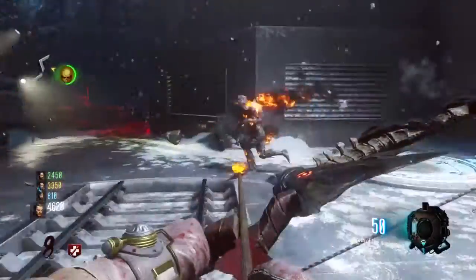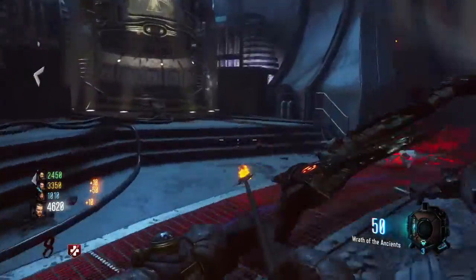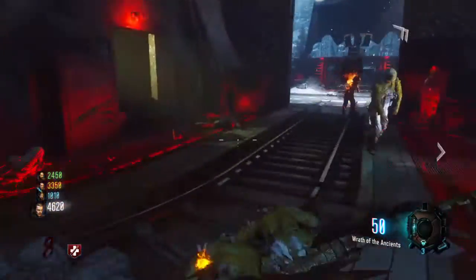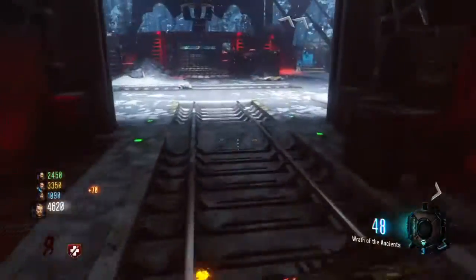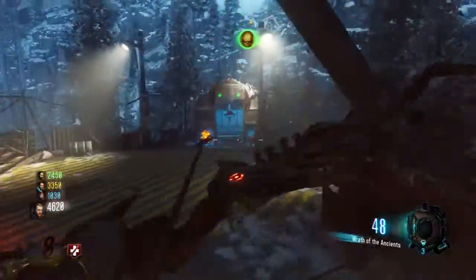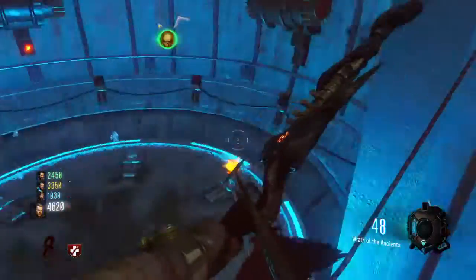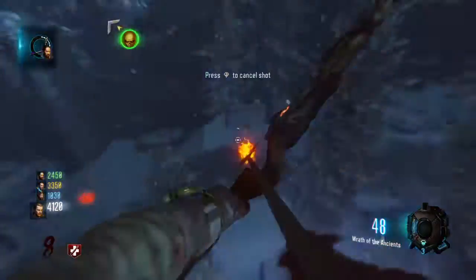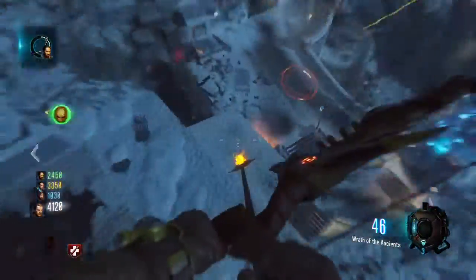Harry, you didn't press it. I told you to hold square on this. That's how you get a gravity spike parker, but Harry doesn't understand how to do it. So we'll go back over here. Then you've got to shoot three spots on the map - I'll try and show you all three locations.